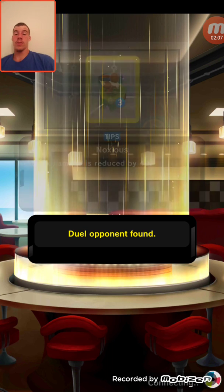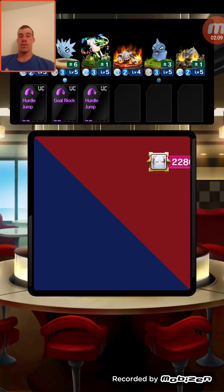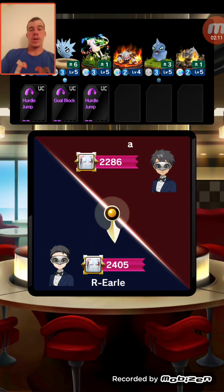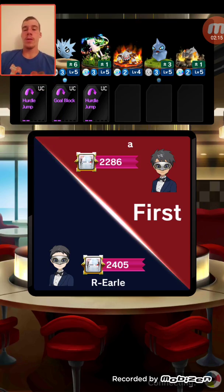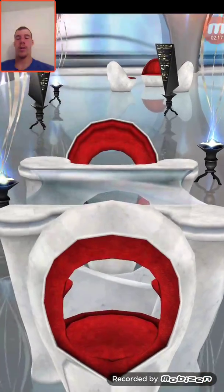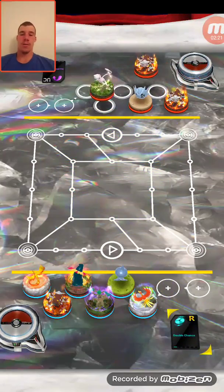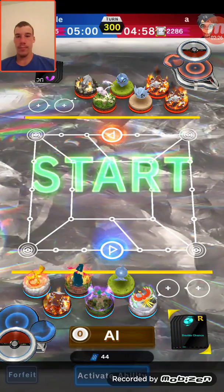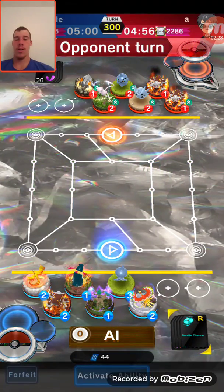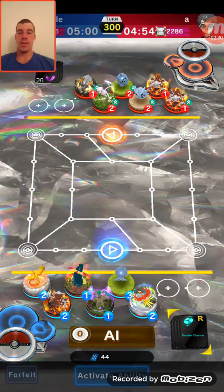Let's get right to it. Let's see what the Pokemon Duel opponent has — Heatran, Pupitar, Mew, another Heatran, another Heatran, Shuppet. I think I didn't catch that last one — I was thinking it was a Tracheon. Alright, let's get started.